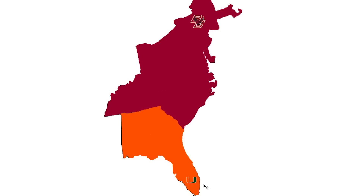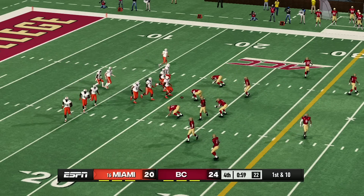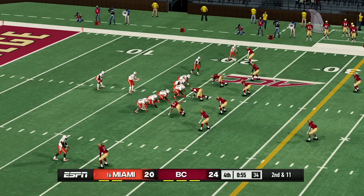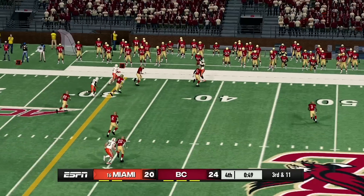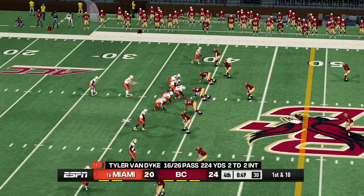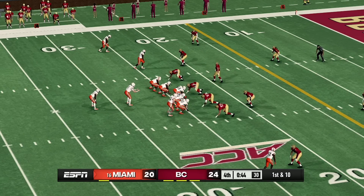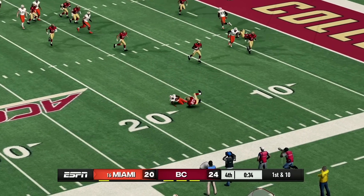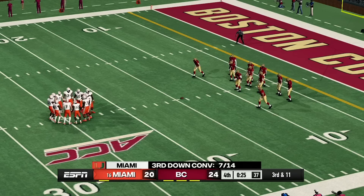It is Boston College versus Miami in the championship. This has been such a close championship game. Boston College has somehow found themselves in the lead — they are leading 24 to 20 against Miami. Miami needs a touchdown to win this game, as a field goal would not get them a win or even a tie. It is third and 11. Miami gets a huge throw and it is complete. There is still 49 seconds left — they still have two timeouts. Another huge throw and it is complete — 38 yards right there. That is another first down. Miami is getting down this field.